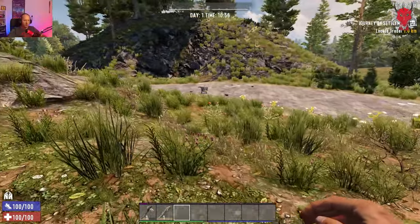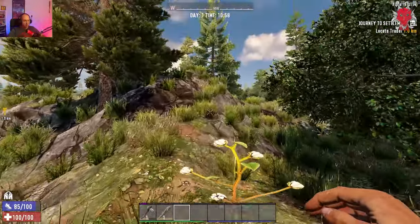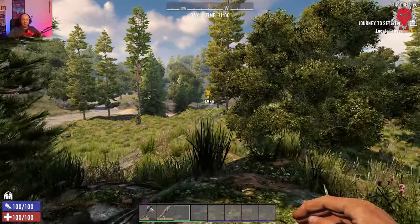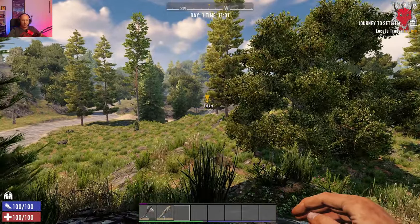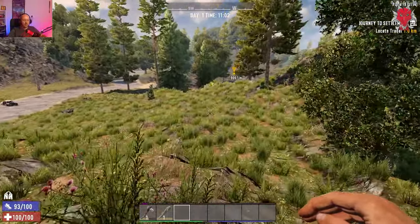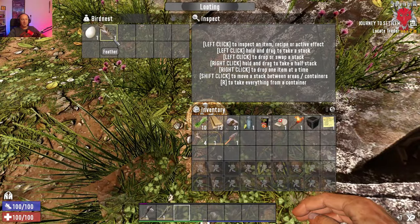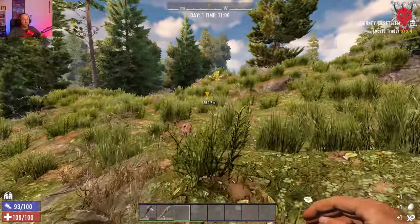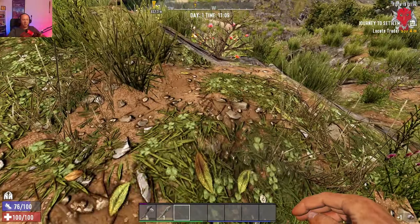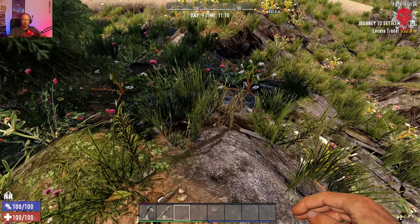That's pretty much it for this beginner's guide. Looking around — there's a bird's nest — and we can see where the trader is, about a kilometer away, so we'll start running that way. Bird's nests give you eggs and feathers, or sometimes nothing at all. Holding Shift lets you sprint but it drains your stamina faster.